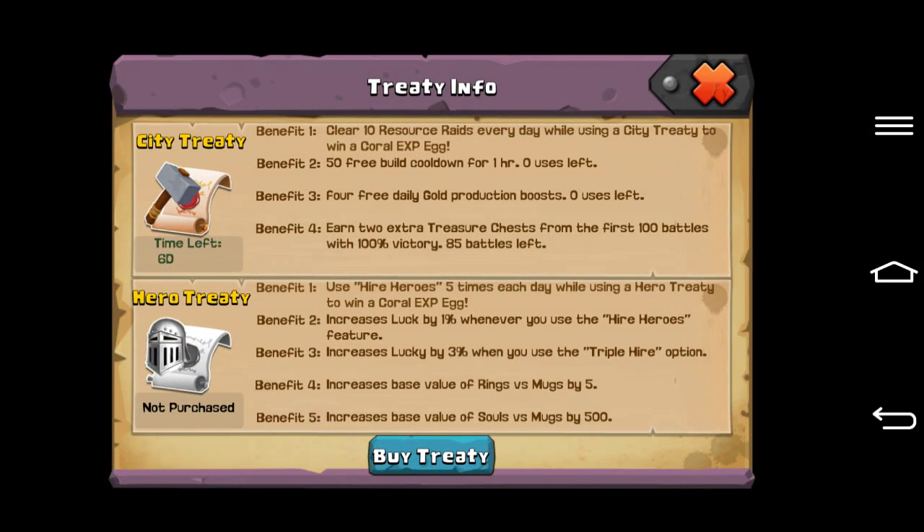Benefit four: basically you earn more treasure chests. You've seen in all my videos that I've posted — except for the first one — that I have extra treasure chests. I get five instead of three whenever I win. But if you get 100% victory — well, if you get three stars — you get five chests. If you only get two stars, you only get two chests. I think that's how it works.